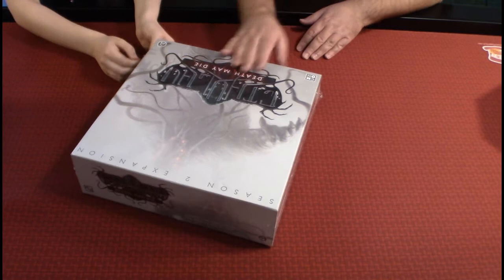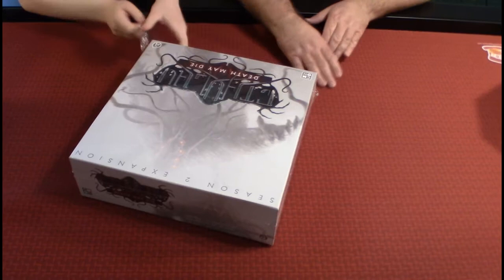Let's dive into this box right now and show you what comes inside Season 2. I like the way that this artwork looks — you actually have Cthulhu in the background with the white mist reaching around the Cthulhu Death May Die logo.